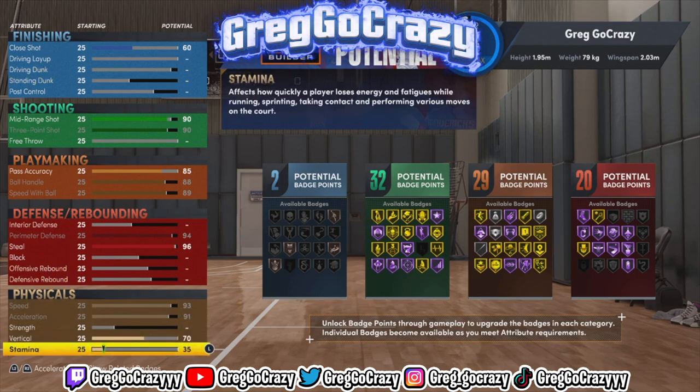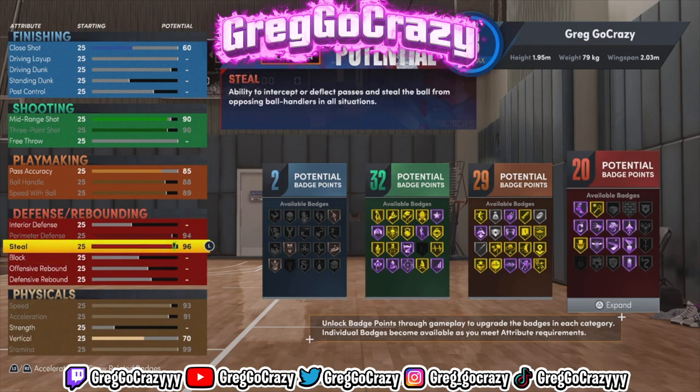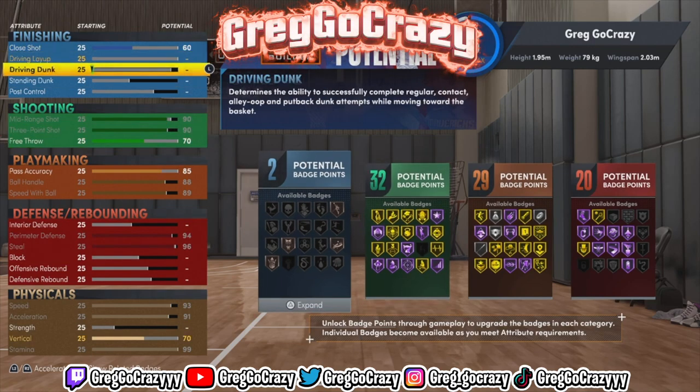For the physicals, I maxed out most of them — maxed out the stamina so your player can actually dribble and maintain stamina while dribbling. Right now, as you can see, the badge count is 23, 29, and 20.